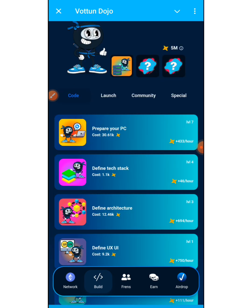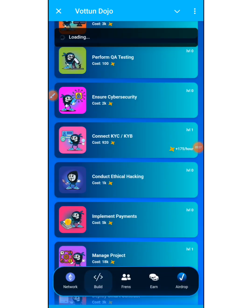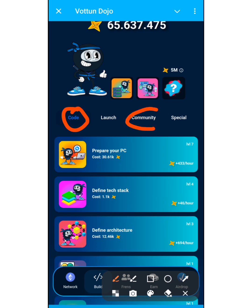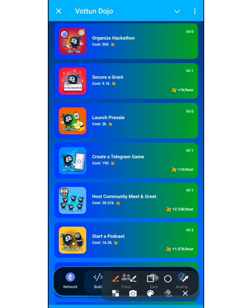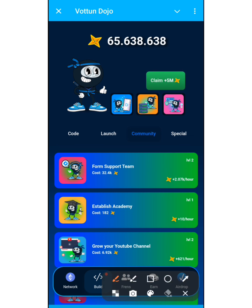The second card on today's combo list is Connect KYC/KYB — click on it and keep going. The third combo card is found under Community. Click on Community, scroll up, and click on the one that says Create a Telegram Game. Click it, keep going, and congratulations — today's combo is successfully completed. Take a screenshot and perform this combo immediately after joining the project to claim 5 million Shuriken coins.